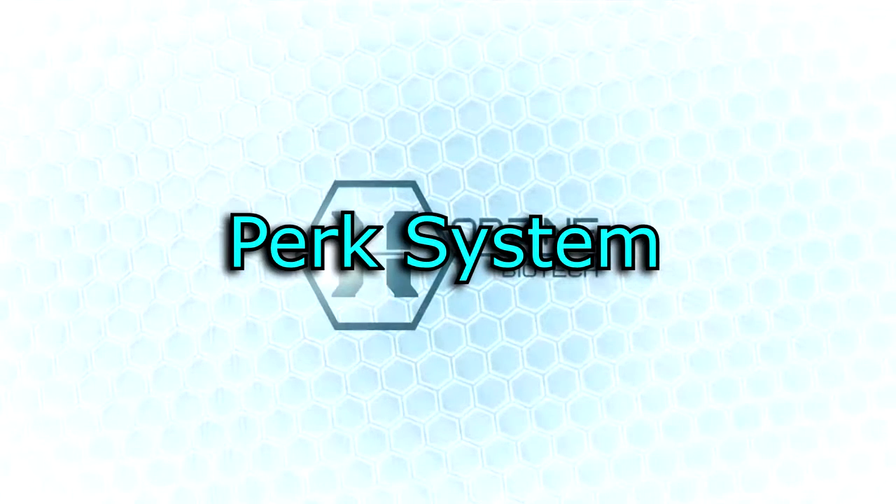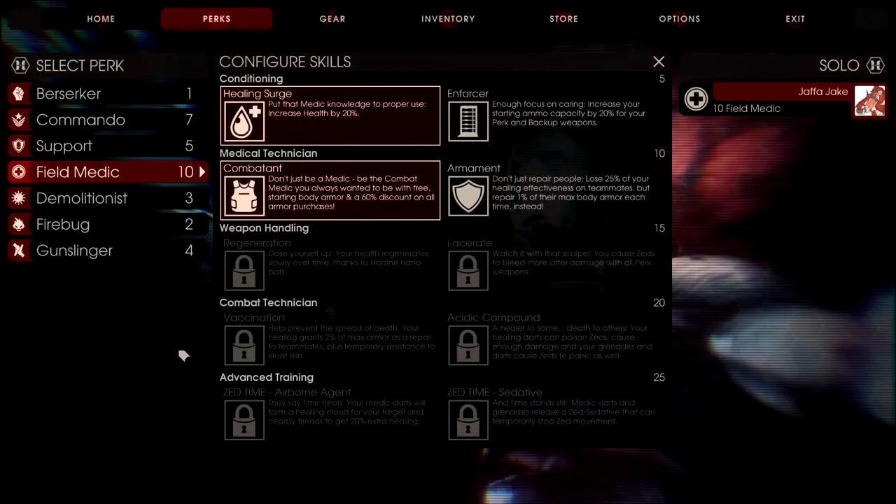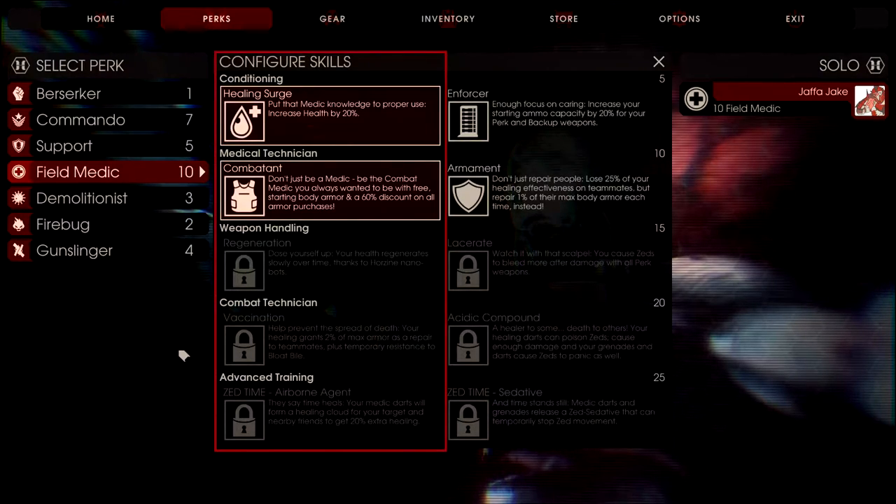Now onto the perk system. As you can see, I'm only level 10 so I only have two perks available to me, but if I had the option my recommendation would be this setup. This to me sounds the most effective for the team, but that's just my personal preference.